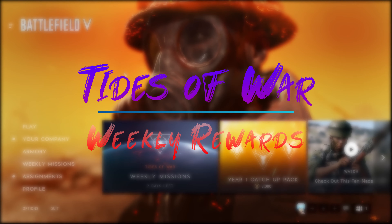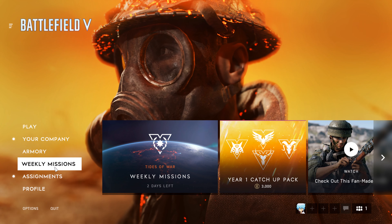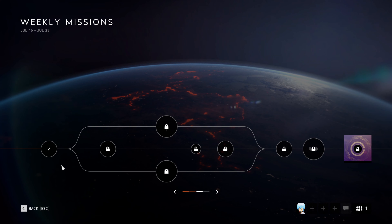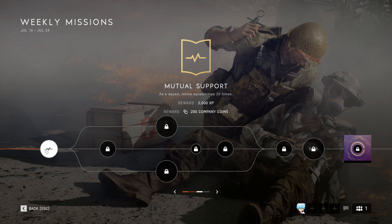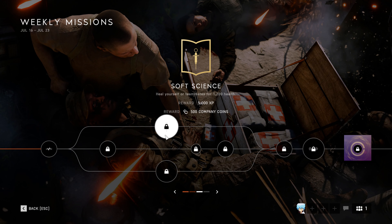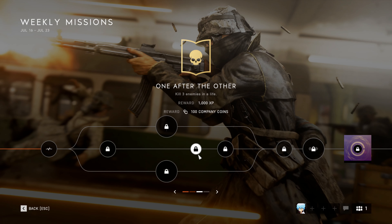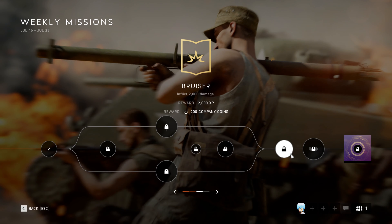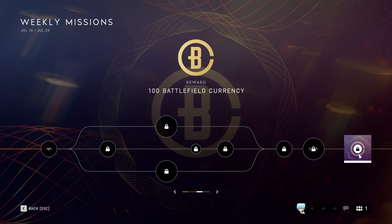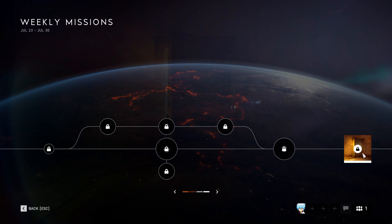Tides of War is the best way to pick up a bunch of experience points and some company credits, alongside battle currency which can be purchased with real money. With unique weekly missions completed by certain in-game tasks, you can pick up around 2,000 company coins and over 20,000 experience points weekly. The battle coins are limited to 100 as the last mission in Tides of War every other week, which helps players collect coins to acquire content they may have missed out on.